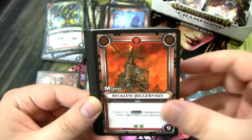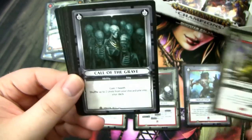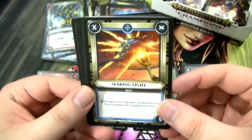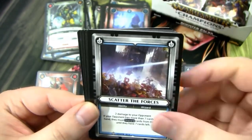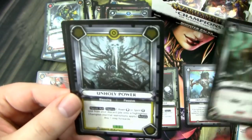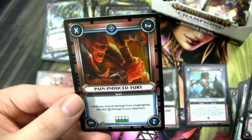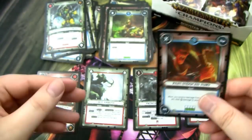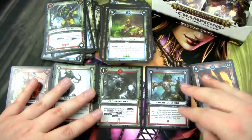Comet Strike! I wanted to say that kind of like a Street Fighter move, like Tiger Uppercut, but it didn't really come out as good as I was hoping. Searing Light, Skeleton Warriors, Scatter the Forces. We have a Call of War rare, Spirit of Torment, Unholy Power, and then a Foil Pain Induced Fury — another Foil Rare! This is five foil rares in this box. That is sick.